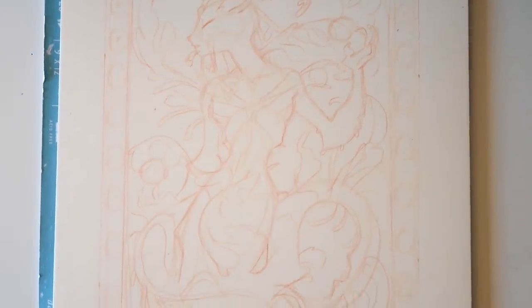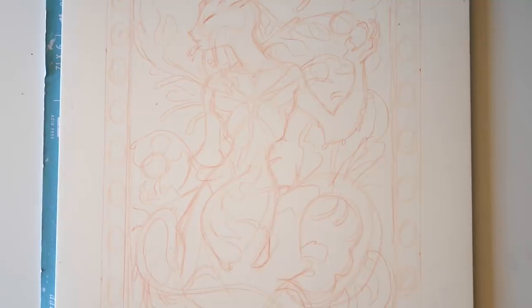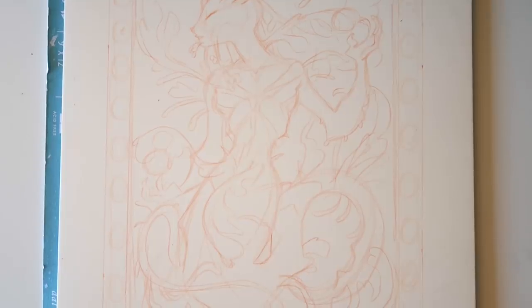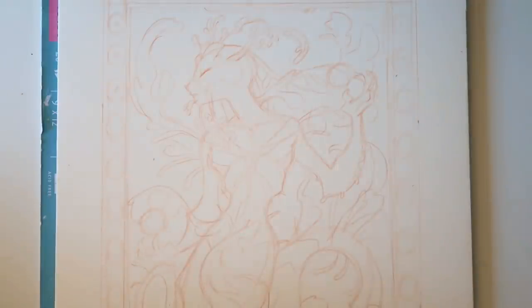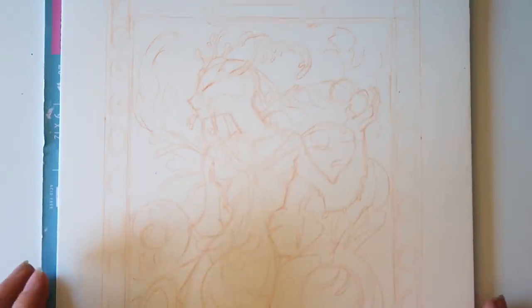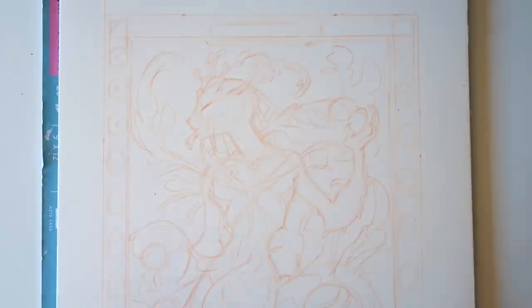Maybe she's not a she — I guess it could be a he. Seahorses: the female makes the eggs and they put it into the male. I guess that's what's going on here — they're the gods of fertility. I'm really liking the face. I love all the flowy bits of leafy things going anywhere and everywhere, and then the frame and everything. So I'm happy.